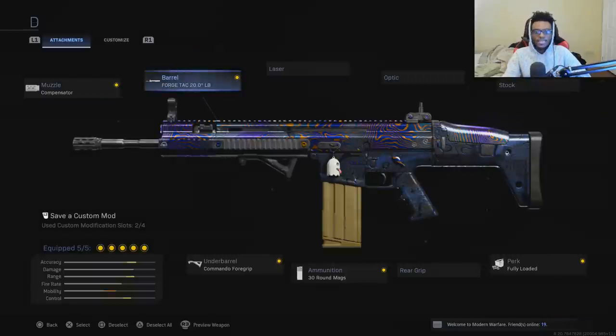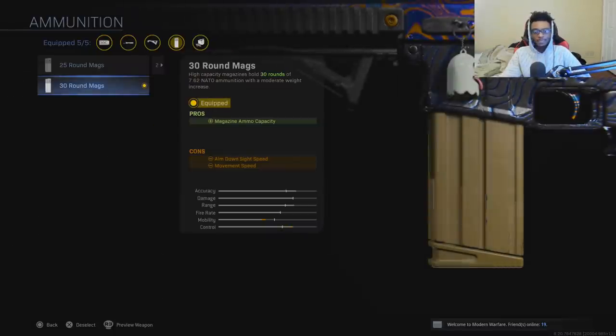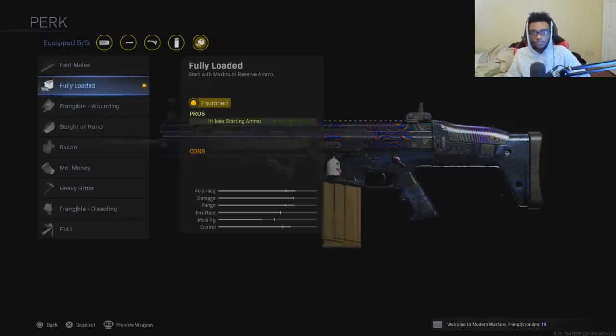For the third attachment I'm running the commando foregrip to add recoil stabilization as well as aiming stability — gonna make this gun an absolute laser beam with no recoil. For the fourth attachment I'm running the 30 round magazine because the 20 round mag is not enough. Unfortunately the buff did not increase its base magazine size. Honestly if this weapon had a 25 round magazine by default, it would be the best gun in the entire game. And finally, we're running the fully loaded perk because the SCAR does have ammo problems — having fully loaded is going to be a huge plus.